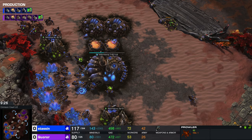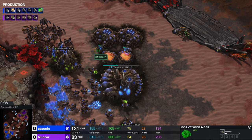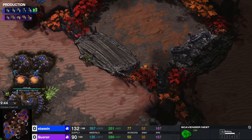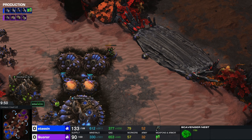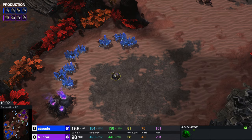Stassen is still very much in this game — he's on four bases to three. Worker supply 72 to 53, also in favor of Stassen. So he's still very scary. I think I would probably GG out of this if I were playing against Stassen — I'm not gonna lie to you guys. And here we go, we have the scour ability for the roamers. Stassen is able to see that, so he knows there's roamers somewhere on his side of the map. But they're running back home.